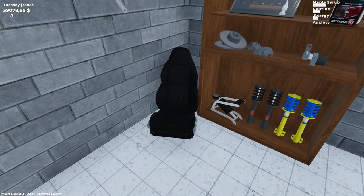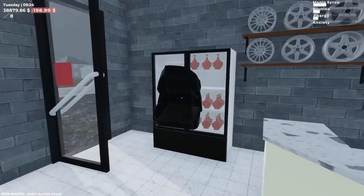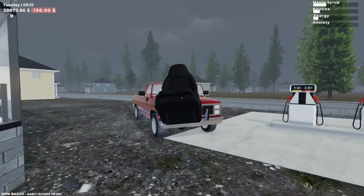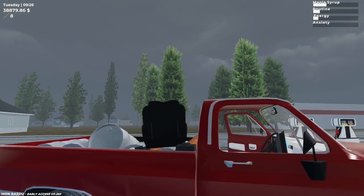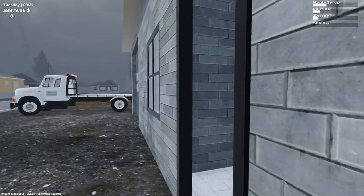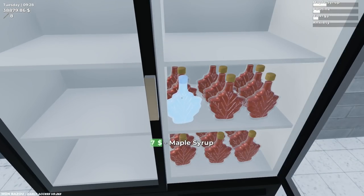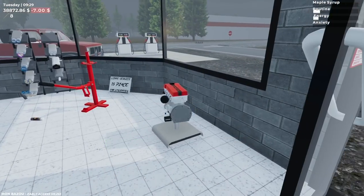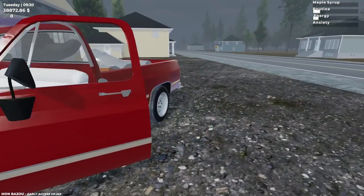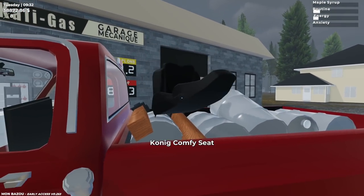Nothing else new. We could bring the seat back — you know what, why not? I'm so going to lose that on the way home. I'm going to buy maple syrup just to drink. And yeah, I think we're all good. So we're going to head home now and start working on our car. I'll see you back at the garage.